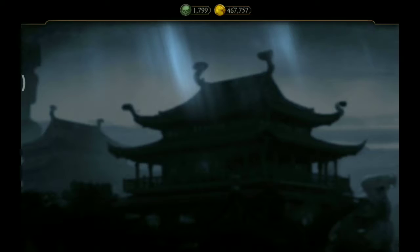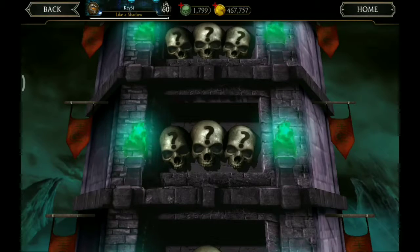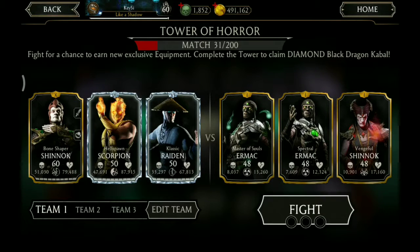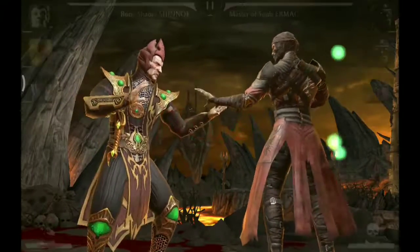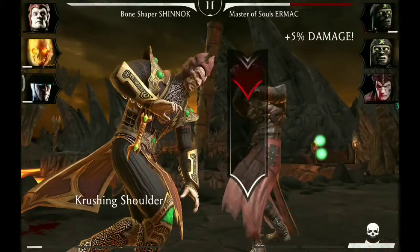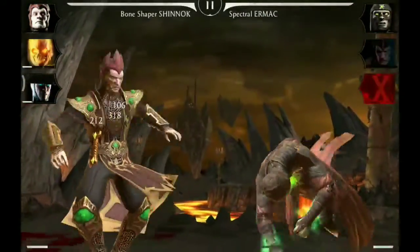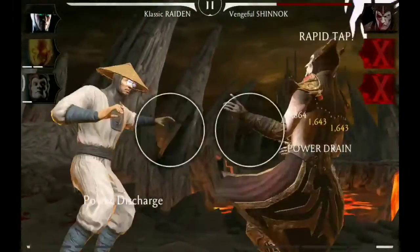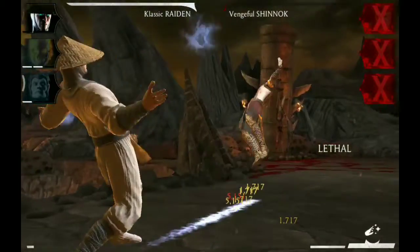A silver special two level up card. And next we need Raiden, and we switch to the next game day. Starting with Shinnok, special one against Master of Souls Ermac. Now we take out Spectral. Tag to Raiden, special two, and Shinnok is history.